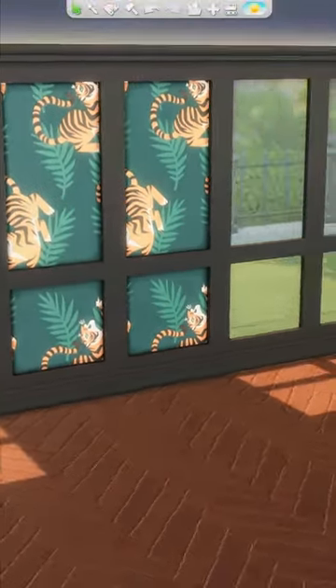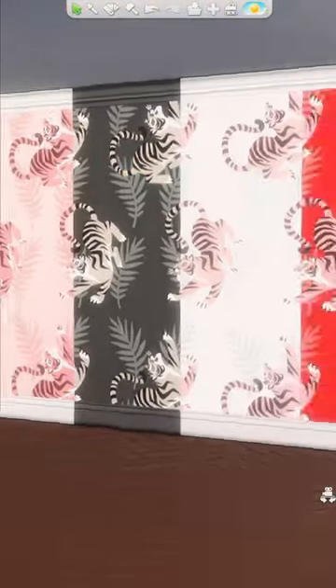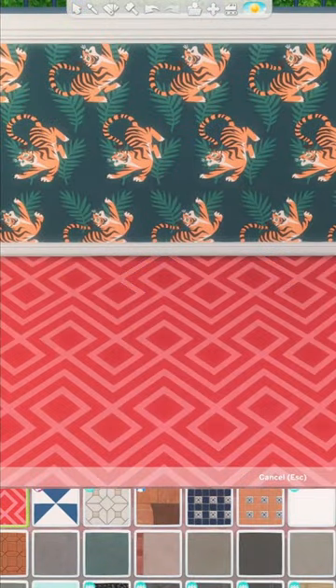These are perfect to tone down busy wallpaper or over windows. This mirror and light are pretty unique. These three wallpapers are great for accent walls, but these two floor tiles I've just never been able to make work.